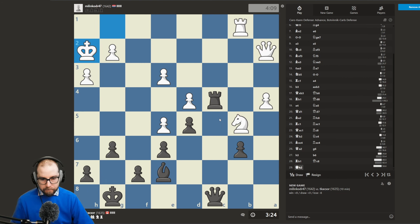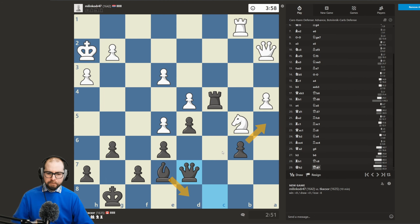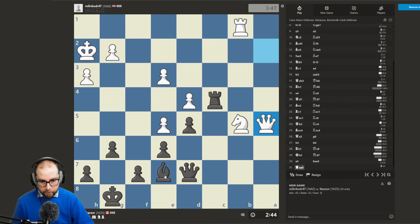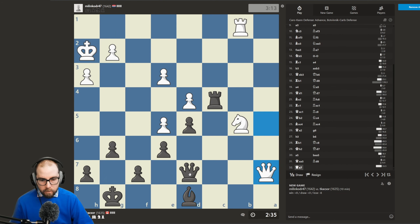Opponent spots it. Okay, so we're gonna just repeat positions — we always have bishop to d8 to keep tabs on this. We can trade the b pawn hopefully for the a pawn here. Now what we will do is take that.